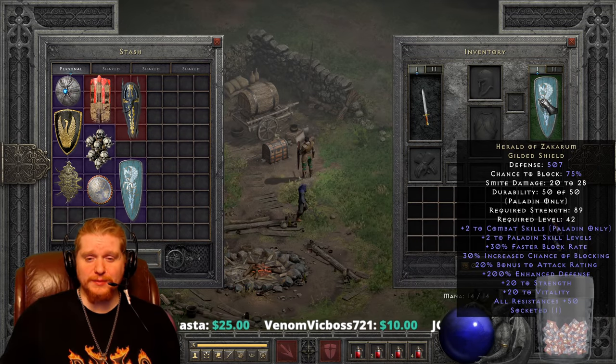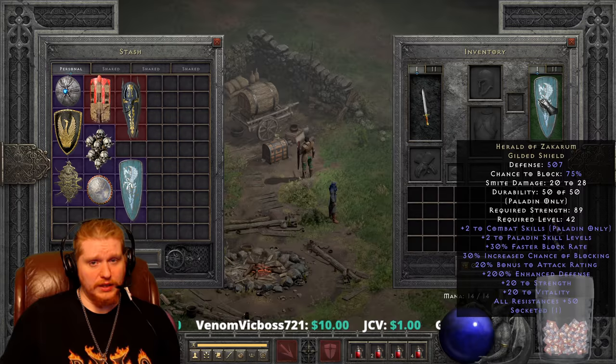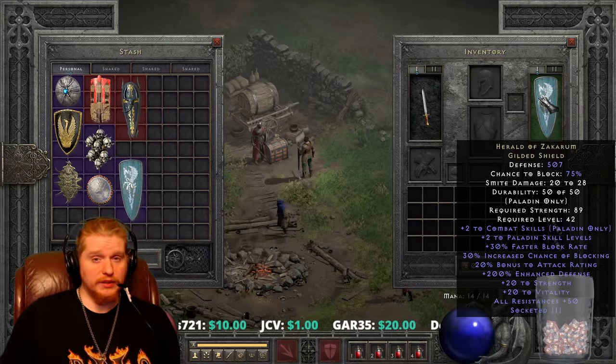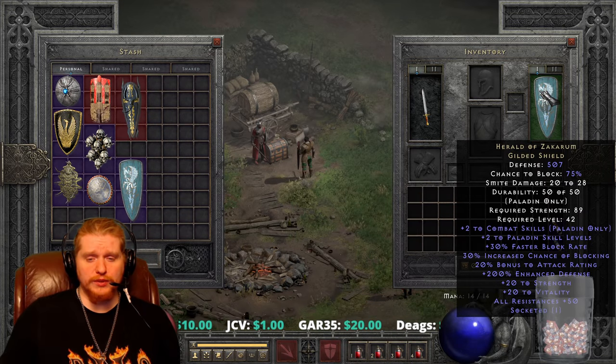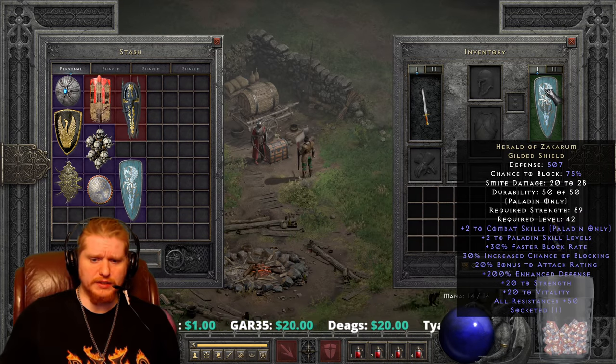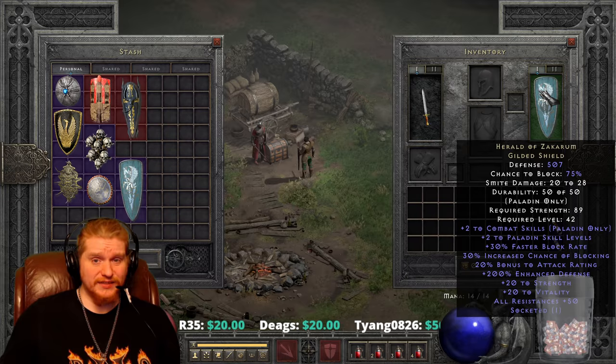We also have a smite damage of 20 to 28, which isn't really the greatest, but we can upgrade that. We have a strength requirement of 89, which is relatively low, and a level requirement of 42, which is also relatively low. You might be asking yourself, if this is such a low level item, why is it so good? Well, as we go over the statistics of this item, you will see.